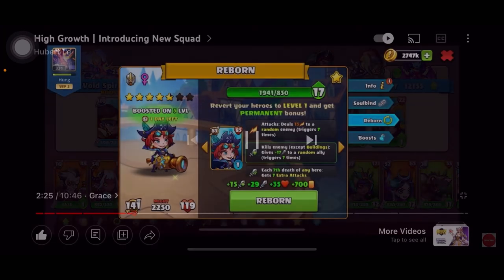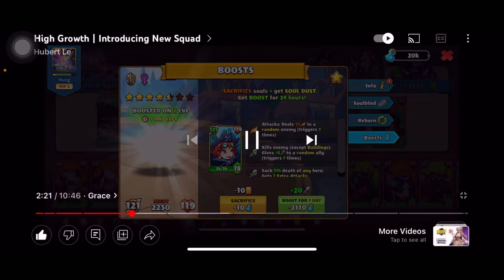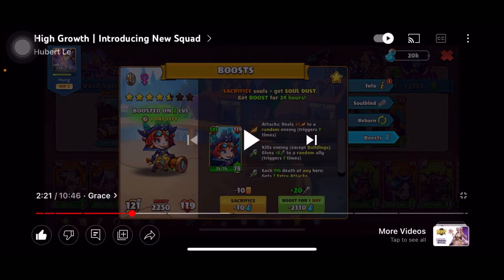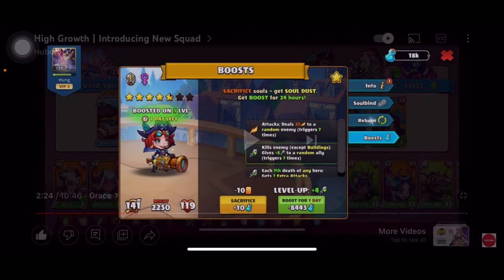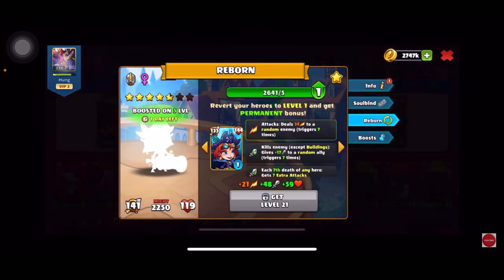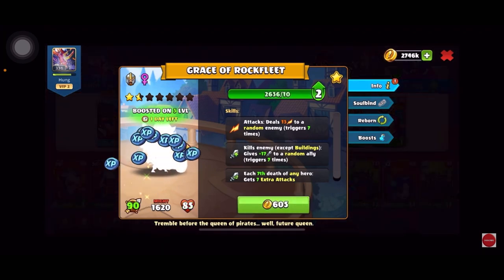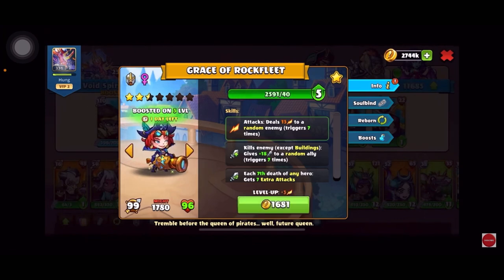If I continue to boost one more time — let me pause right here — this would cost me about 8,000 sodas, as you can see in the upper right corner of the screen. That is really costly, so in order to reduce the soda cost of boosting, I will reborn her.